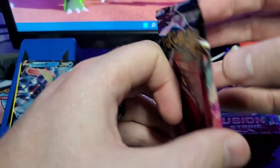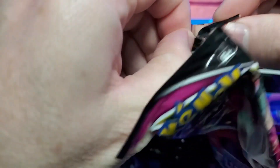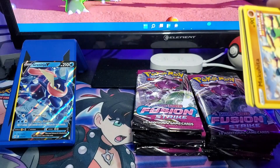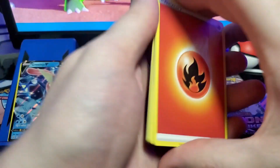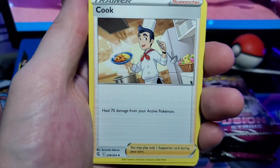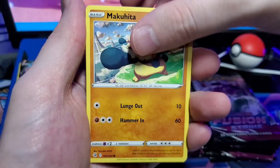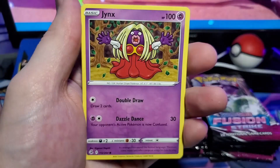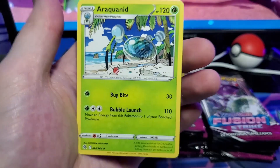We've already started out the video with a hit, and I want to say Greninja V is a pretty good way to start. Next pack: we have our fire type energy, Cook-morg-rim, Quick Ball, Makuhita, Panpour, Swadloon, Skarmory, Jynx, Pangoro reverse, and an Araquanid regular rare.